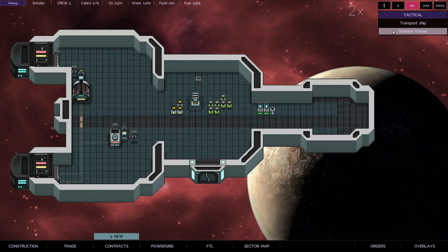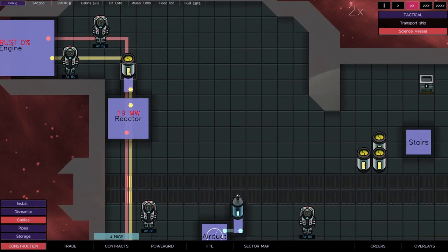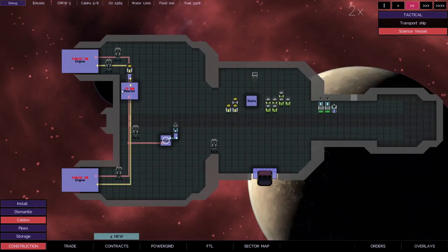We now have the basics of the spaceship built up - a nice simple functional spaceship. We've got a couple of engines on the back that allow the ship to move around, and a reactor that produces power. The reactor and the engines both use fuel. We've got a loader in here, and if I switch over to construction mode it's slightly easier to see - there's a bottle of fuel in there as well. This is construction mode, which allows you to tell the crew where to put things.